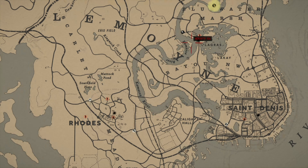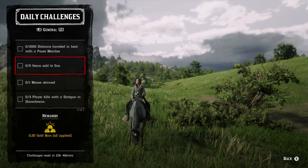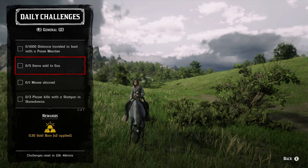For five items sold to Gus, go to any one of Gus's locations and sell five items — it doesn't matter what they are, just sell them and get that one completed.